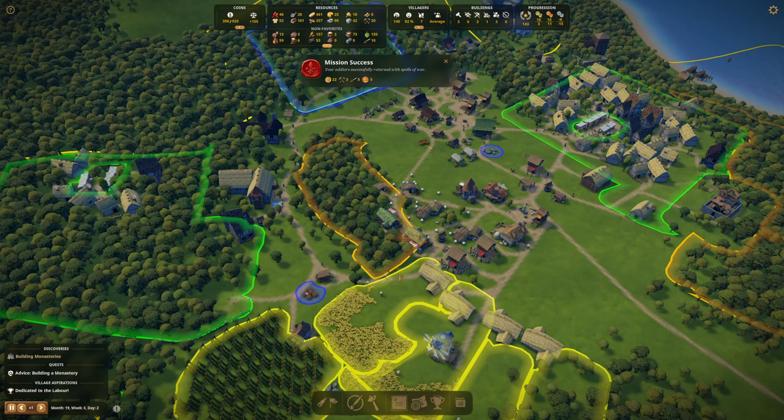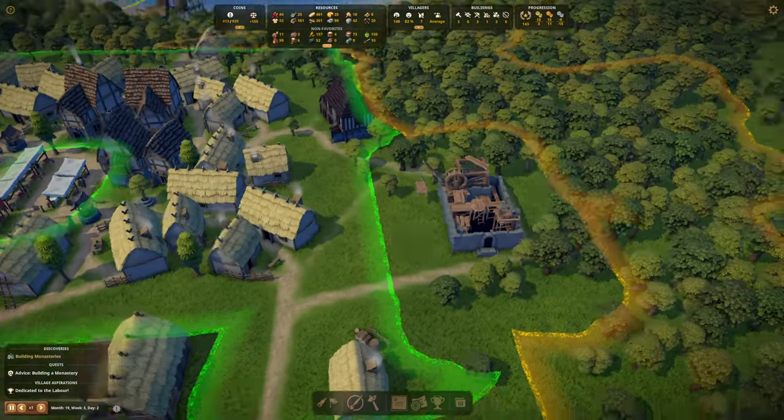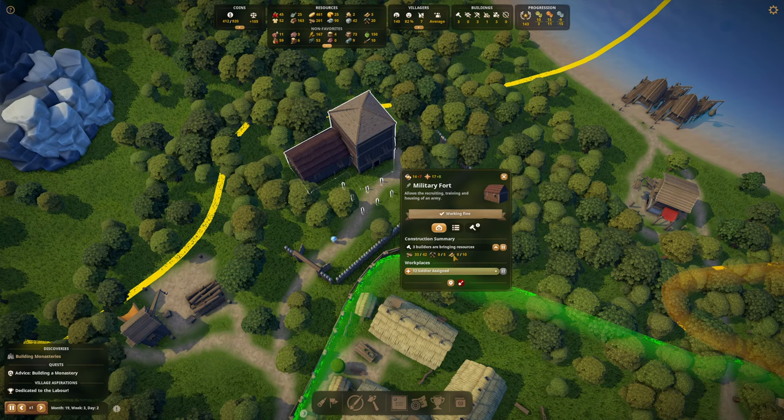At the moment we've got the wall, and we also have soldiers that have just got back with some weapons, some tools, and some coins. The monastery is well underway as well, so that's going to be good as our next step. And we've also started to change the barracks here, so we've got a new section going on.